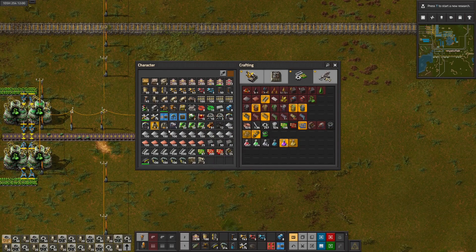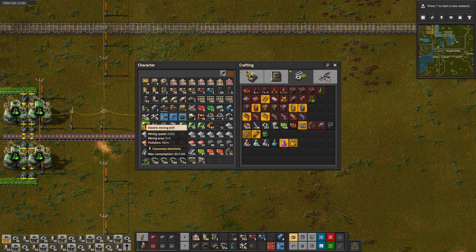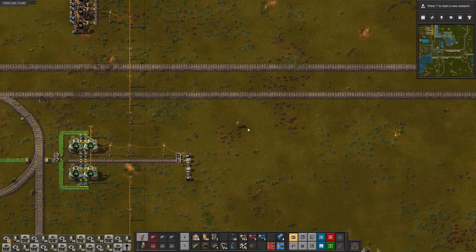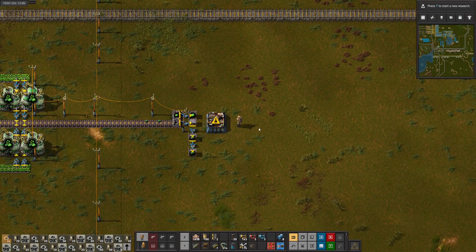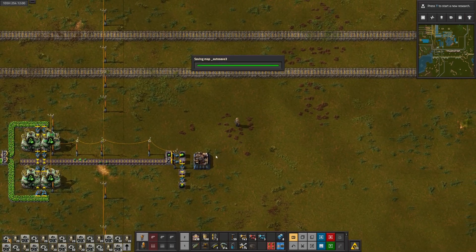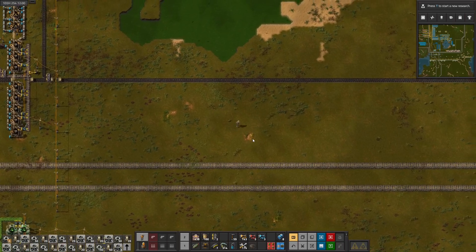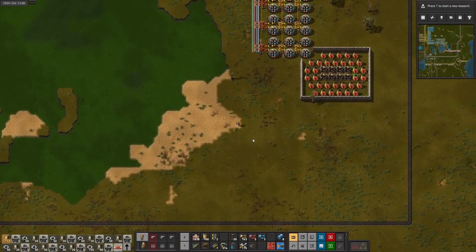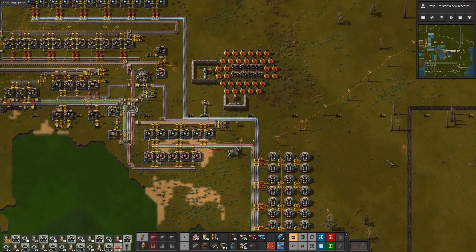I think we don't really need to bother with KOVAREX. We have plenty of uranium, we have enough centrifuges going to power our reactors. I want to grab a couple of efficiency modules. Let's put the assembling machine down here, and we'll have you make those. I want to put productivity modules in here just to make our shiny rocks last as long as possible - really just need two productivity modules for that.